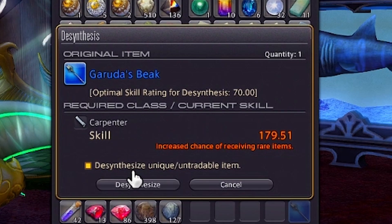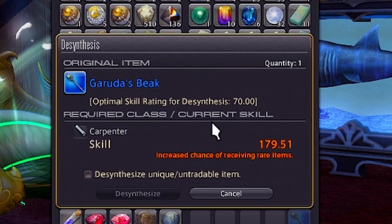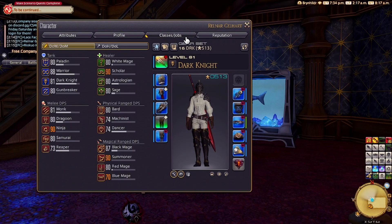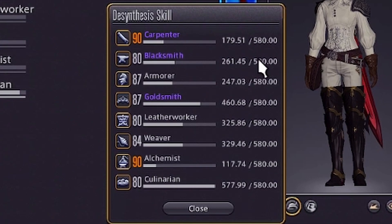You can see what your desynthesis level is currently for any given crafter in two places. The first is shown to you whenever you go to desynthesize an item right there, and the second is inside of your character screen under Classes/Jobs, under Crafters — click on any of them and you'll see a full readout of all of your crafter's desynthesis levels.